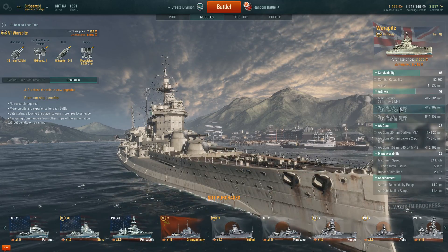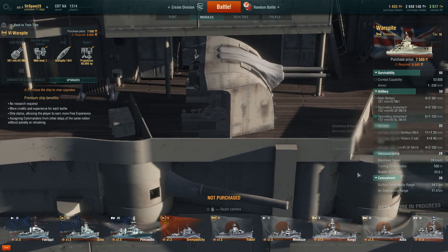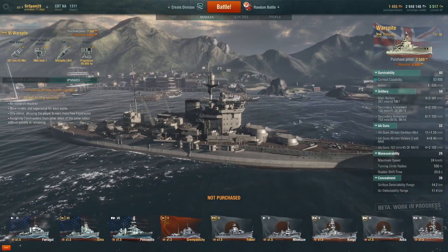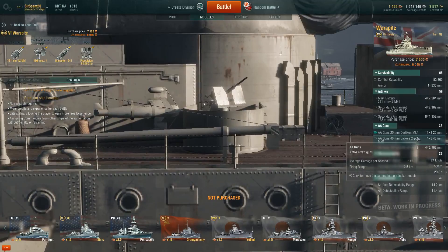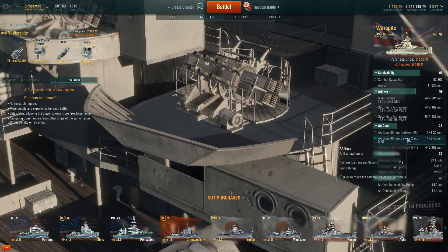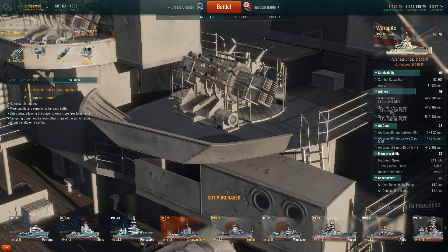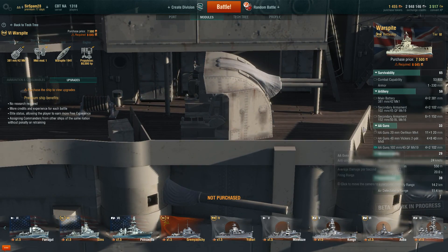Looking at its secondary guns, it's got four 4-inch guns in double batteries, which also count as AA armament, and eight 6-inch gun casements along the side — four starboard, four port. Its AA capability is pretty okay for a Tier 6 battleship — mostly self-defense anti-aircraft fire. It's got 11 20mm cannons and four monstrous 8-barrel 40mm guns. God bless Vickers — they do amazing things. Those 40mm guns have a DPS of 112 a second with a firing edge of 2.5 kilometers. Those secondary 102mm guns also count as AA guns — long-range AA at 5 kilometer range, but only 12 damage a second, so not that great.